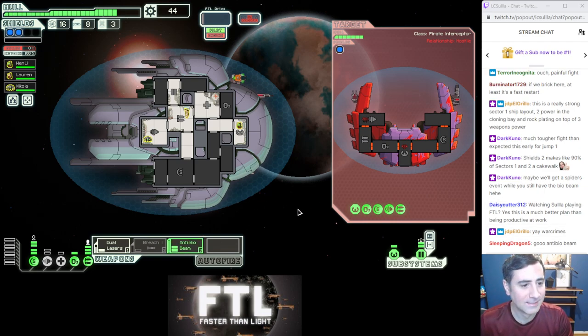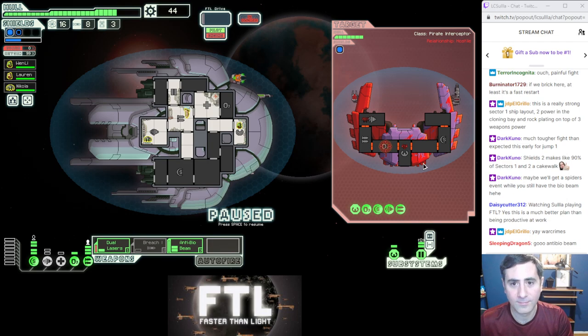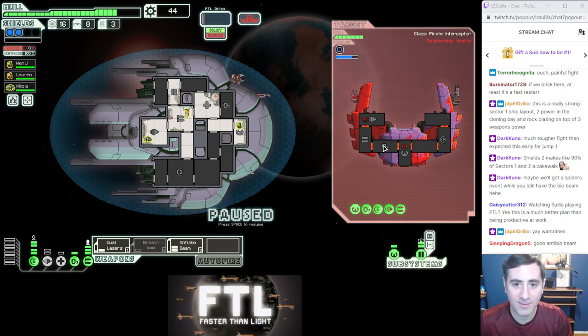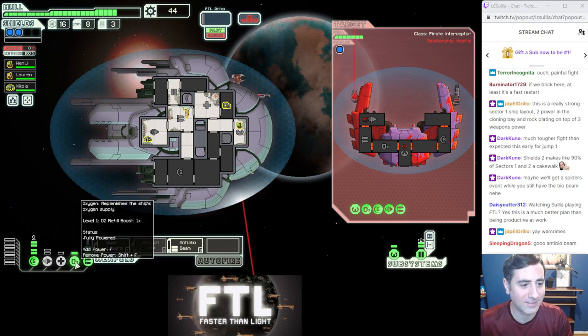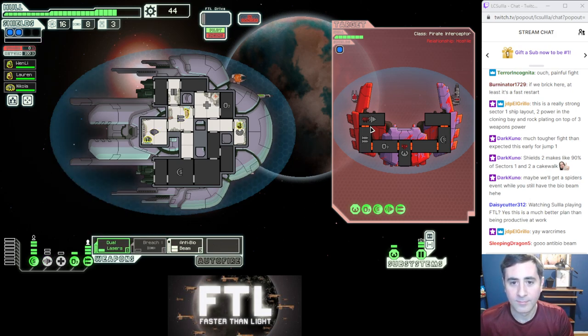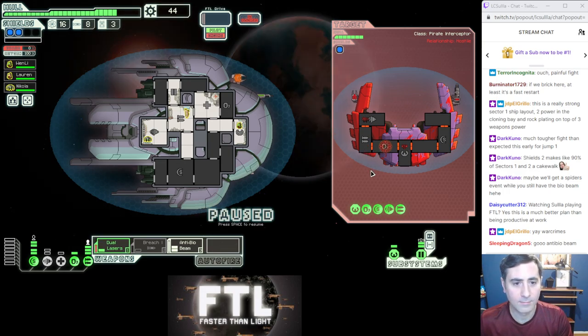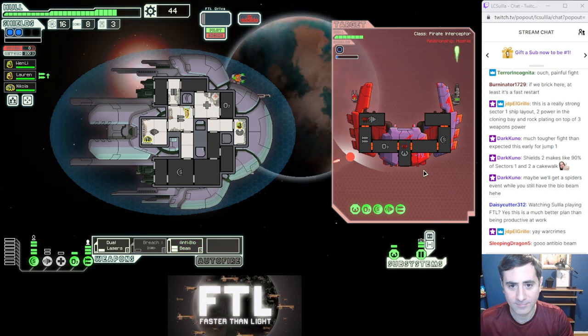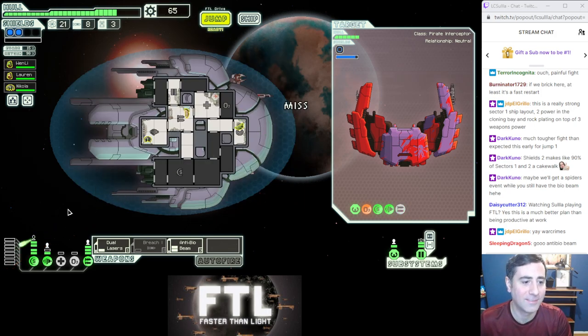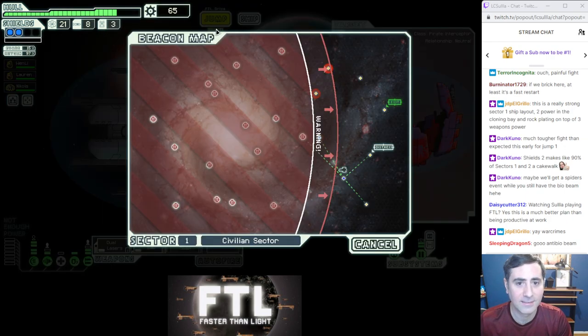Distress — all right, we'll go over there. This ship can't hurt us, so it's bio beam time. Actually we do need the dual lasers to take out the shield — the bio beam doesn't work if the shields are up. I can micro this for dodges. I actually wanted the miss there because I don't want to blow up the hull on that ship — I'm trying to kill the enemy crew. There we go, got one, two — five scrap, five fuel, 21 scrap total. That's a lot for sector one, very nice.